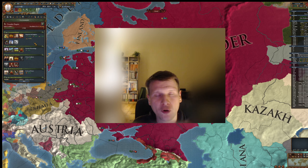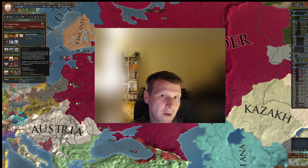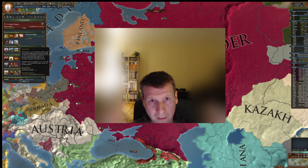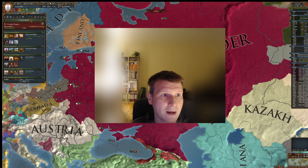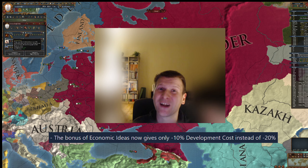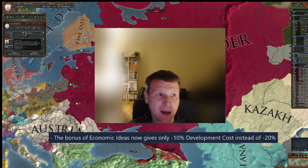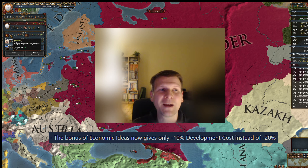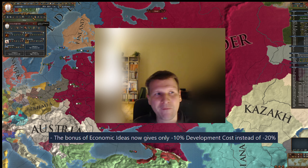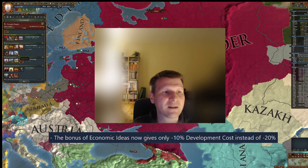The second option I totally like, if I take economic ideas, is Lockean Proviso. On top of the 10% development cost reduction from the idea, you get an additional minus 5%. Think about that — if you additionally take something like Divine Ideas, you have another 5%. In patch 1.34 they reduced the development cost reduction in economic ideas from minus 20% to minus 10%, but you can have back the 20% with Lockean Proviso. I think this is a very good option.